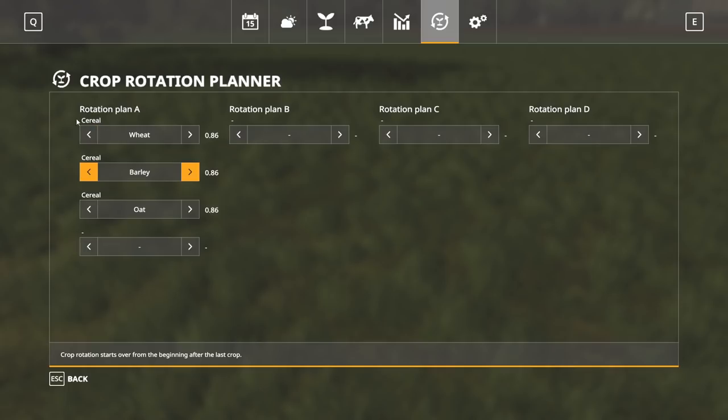There are different crop types in the rotation planner. Wheat, barley, oat, and corn are cereals. Cotton, poplar, grass, and sugar cane are grasses. Canola and sunflowers are oil seeds. Soybeans are a legume. Potatoes are a nightshade. Sugar beets are a root crop. And then there's fallow, which we'll talk about in a second.